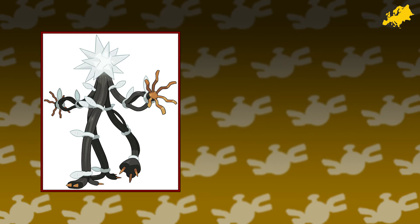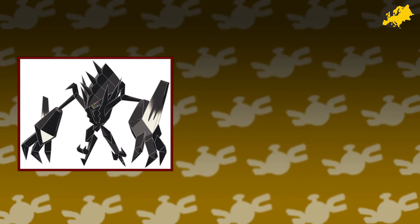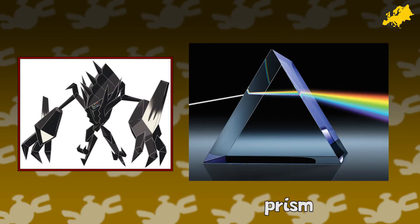Xurkitree — a tree made of power lines with a Moravian Star for a head. The Moravian Star is a popular illuminating decoration for Christmas, Advent, or Epiphany mainly in Germany. Necrozma is based on prisms and the concept of light refraction. Sir Isaac Newton from England is known for his use of prisms, and the law of refraction was discovered by Dutch mathematician Willebrord Snell van Royen. Both are from Europe so that's where Necrozma belongs.